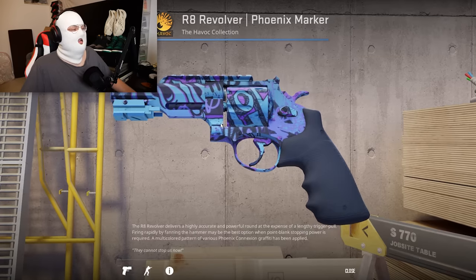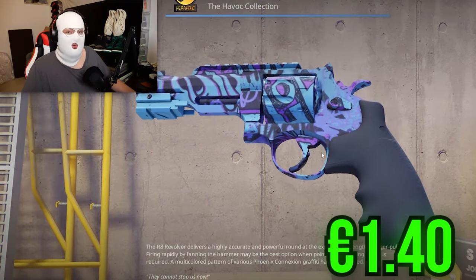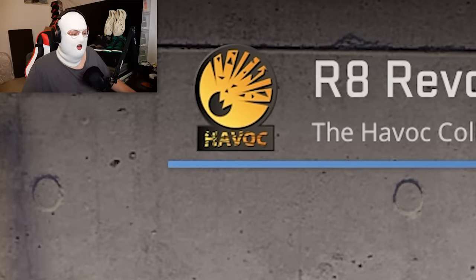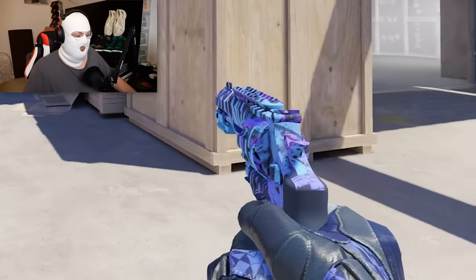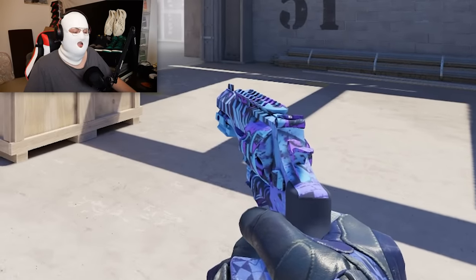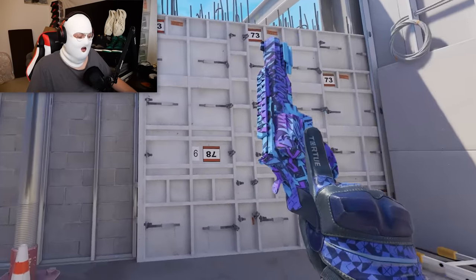Now a skin for a weapon I guarantee most of you don't use — the R8 Phoenix Marker in Factory New is only 1.4 euro. It is from an operation collection and has a very nice, vibrant blue. It really sticks out for being just a light blue quality skin. Even though it's an R8, this is pretty nice.